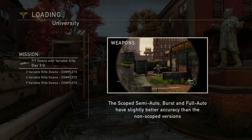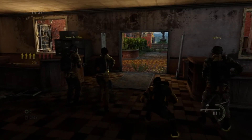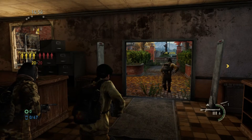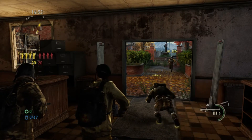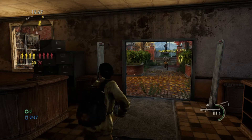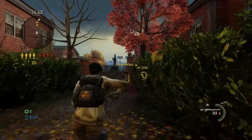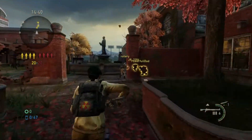They have all new animations. New DLC weapons came in a bundle — I think it was around five or six bucks. You get the tactical shotgun, the burst pistol, short rifle, and a crossbow. The crossbow is purchasable and it's actually pretty awesome.